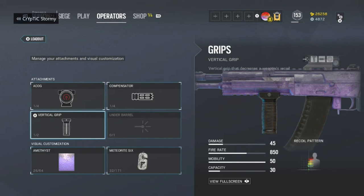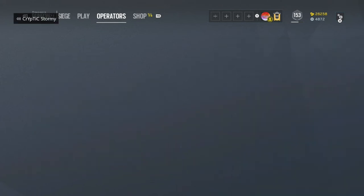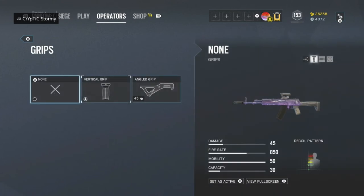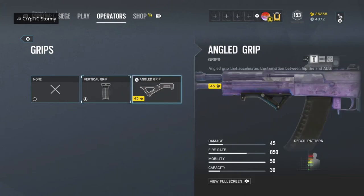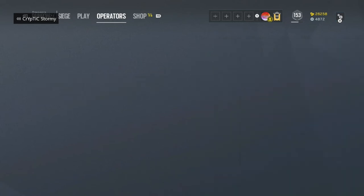Just to be clear, guys — I think you should always use Vertical Grip instead of Angle Grip, because right now in Rainbow Six Siege there's no difference in ADS time between a Vertical Grip and an Angle Grip, although Ubisoft has said they'd like to change that in the future. So for now, just use Vertical Grip for all your guns.